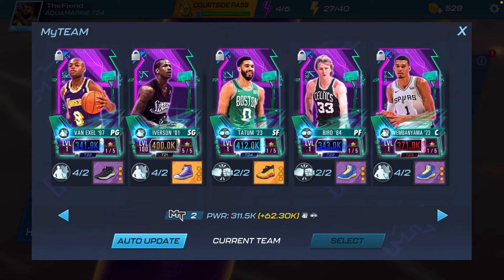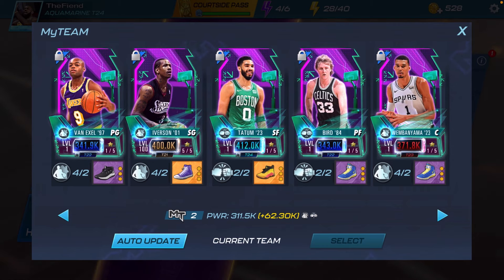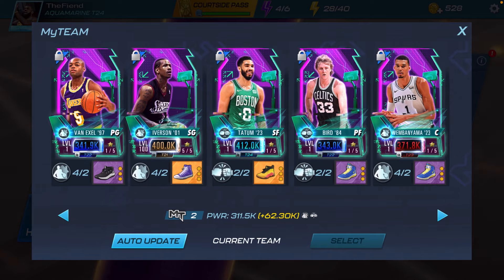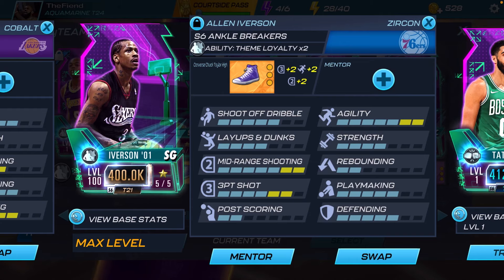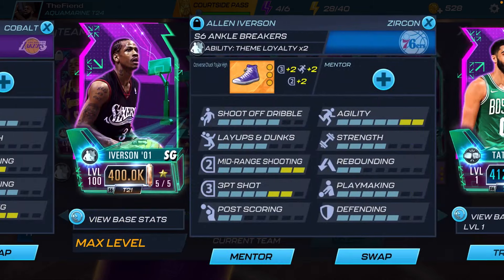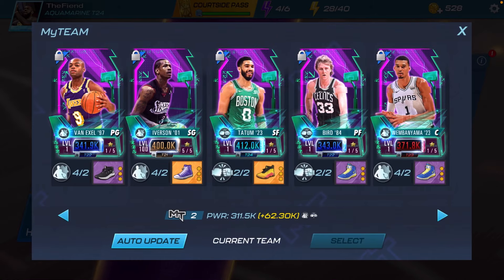This whole Anchor Breakers theme was a W — a lot of cards in this theme were great. W to 2K for the Anchor Breakers theme, they added a lot of great cards. Let me know down in the comments who your favorite Anchor Breaker player is. Personally, my favorite is probably gonna be the AI — Allen Iverson — just because we know how great he is in this game. If it's not AI then it's gonna be Wimby, but nonetheless these cards were great.